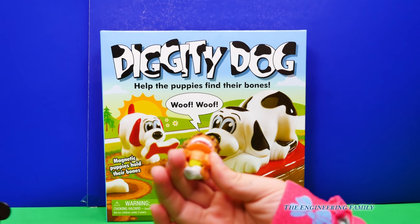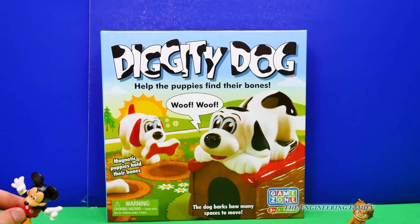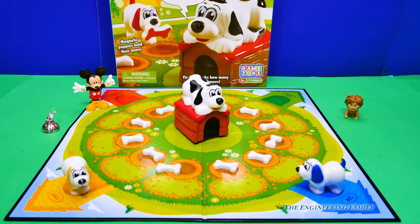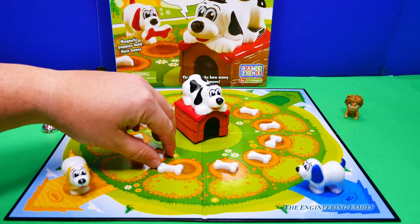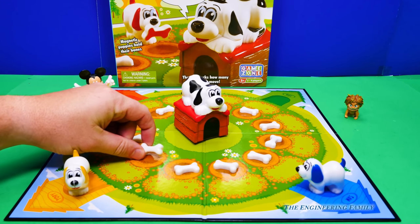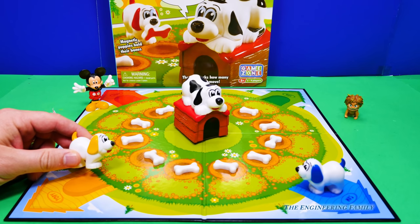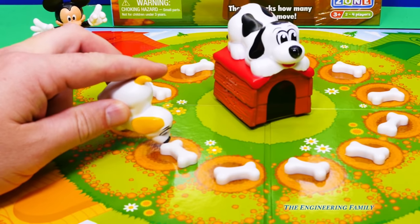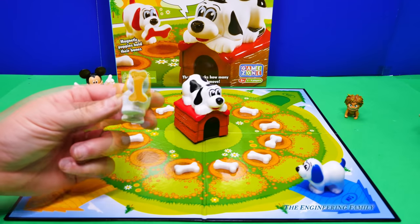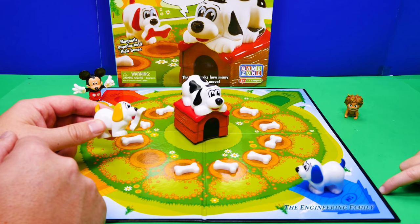I'm Spot from The Good Dinosaur. I think Mickey Mouse is gonna win, but we gotta open up the box and see, okay? So, Assistant, this is how we play. There's 12 different holes, and each one of them has a bone in it. What you do is you take your dog, and if you get the right color, you get to take it. And whoever gets the three bones, or makes it to your dog house, you win too.